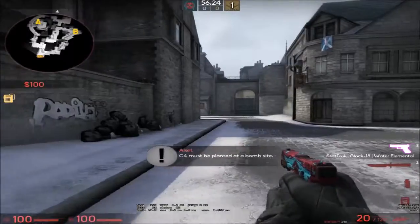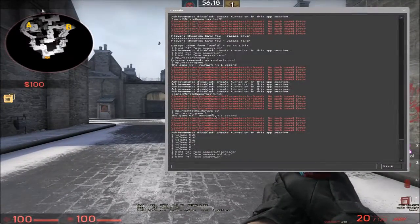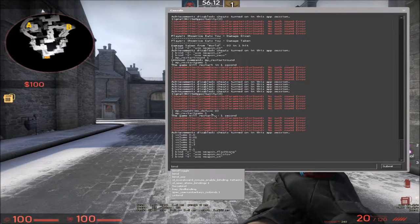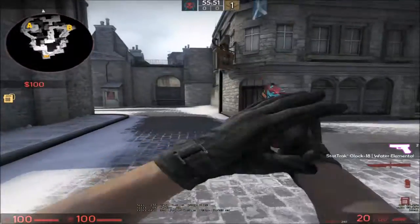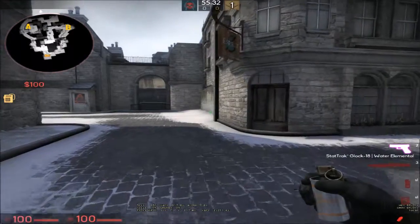So yeah, basically as soon as you know these basics, the possibilities are basically endless. You could even have it set to G for a flashbang, or whatever you want. My game just froze for a second, but yeah, that's basically it. You can also use these binds for movement controls or anything like that.